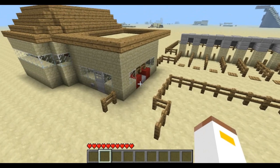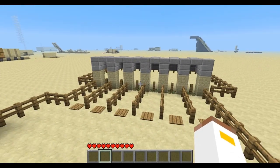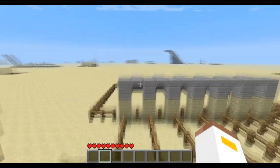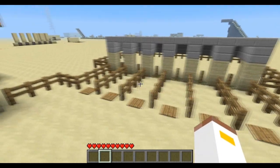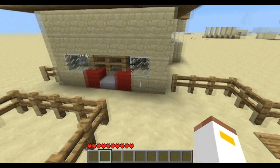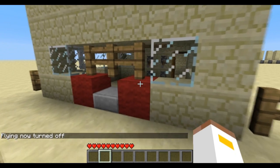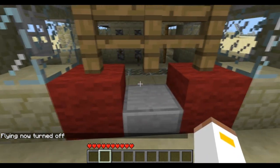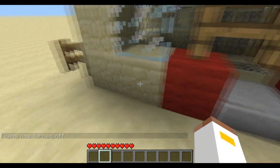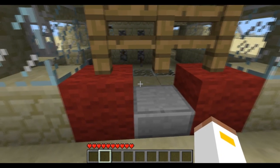So I made another system that uses pistons and fences, and here it is. You guys could probably tell straight away from the title — it's basically a tollbooth system that requires one person to operate.